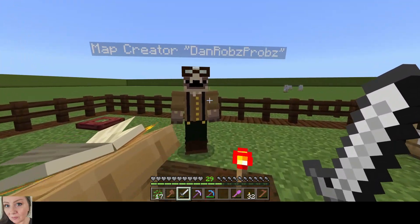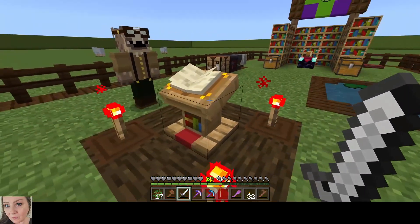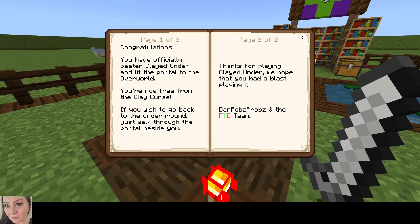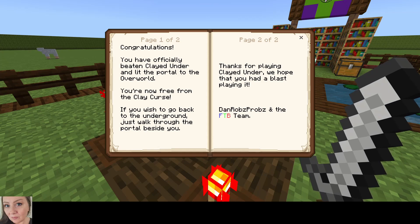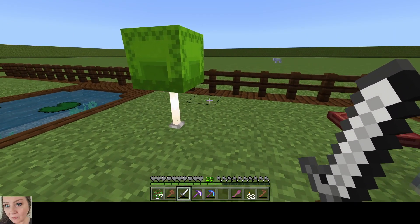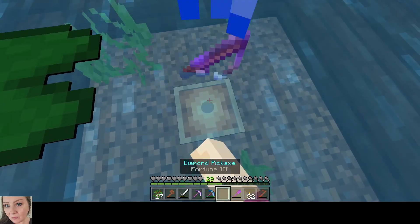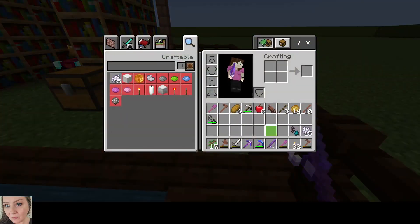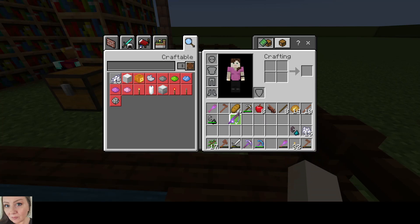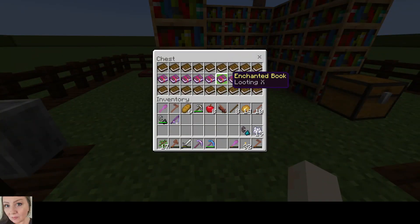Wait, is that Dan? That is Dan Robs! Hey guy, how's it going? Good to see you! Let's see what this book says: 'Congratulations, you have officially beaten Clayed Under and lit the portal to the overworld. You are now free from the clay curse. If you wish to go back to the underground, just walk through the portal. Thanks for playing Clayed Under, we hope you had a blast!' Oh, isn't that amazing! That's so exciting! Oh, what is that under there? I'll take that — it has Curse of the Sea 3, Lure 3, Mending! That's an awesome find!